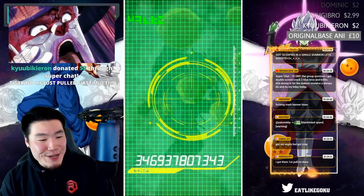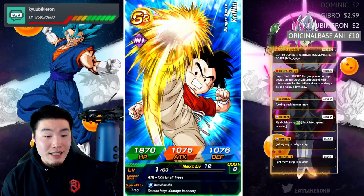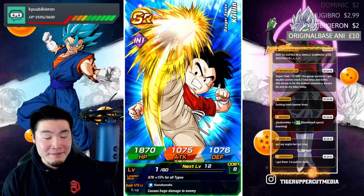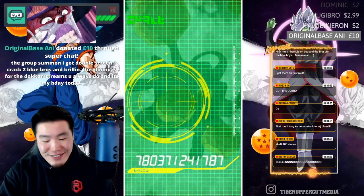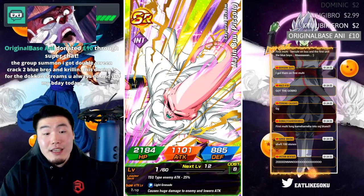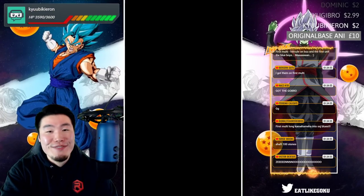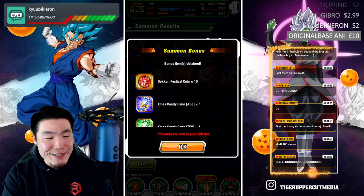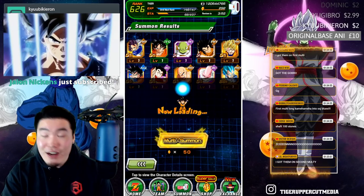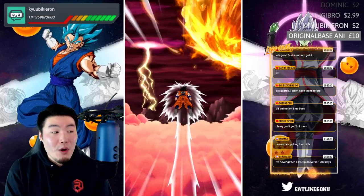Original base Anni with a ten-pound donation - group summon, double screen crack, two Blue Bros and Krillin! It's your birthday today? You deserve that! Happy birthday - congratulations, nice birthday present from Bandai. J Jones with two dollars got Blue Boys first pull - luck my man! Congrats J Jones, that's amazing. All right, here's the big one - this is the one that multiple people said.